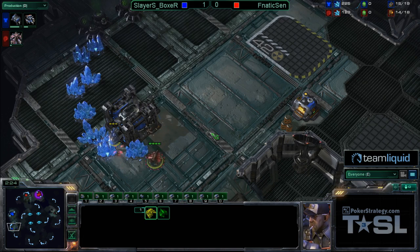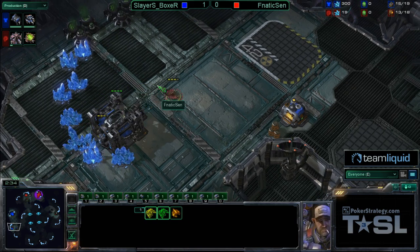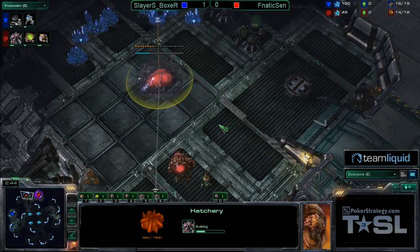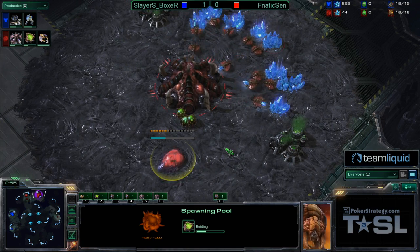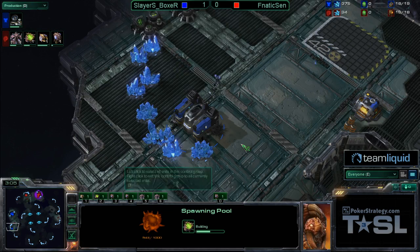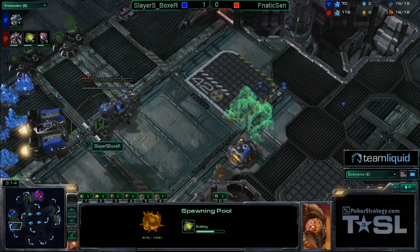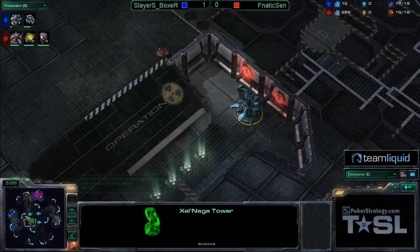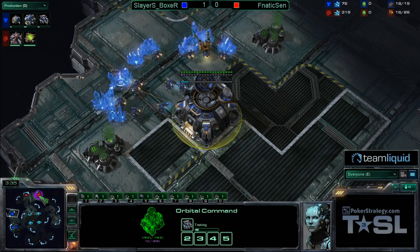Boxer can drop over to this potential third — the weak third — and then the natural here, getting some really quick action going on those drops. Boxer's already up to all sorts of craziness, placing his barracks right next to the minerals. I absolutely love this placement — not just because it blocks his own ability to mine, but the reason Boxer built it there is it's a forward extended barracks in a vulnerable location. By building the barracks tight to those minerals, the drone had a much harder time picking off the SCV that was building.